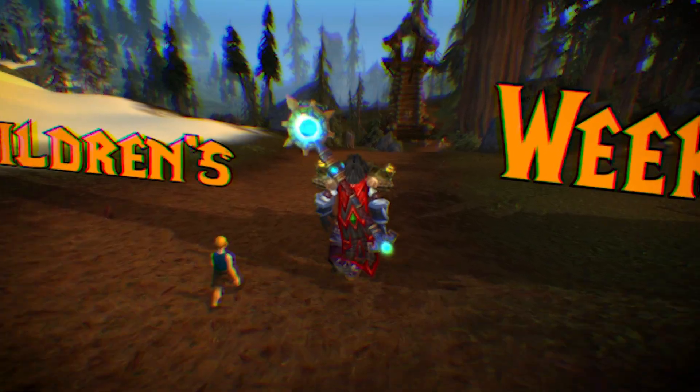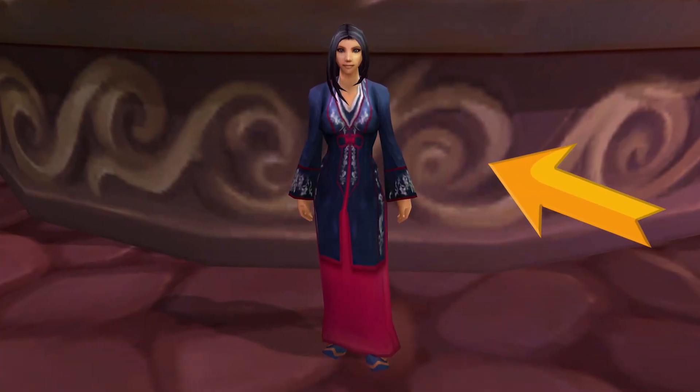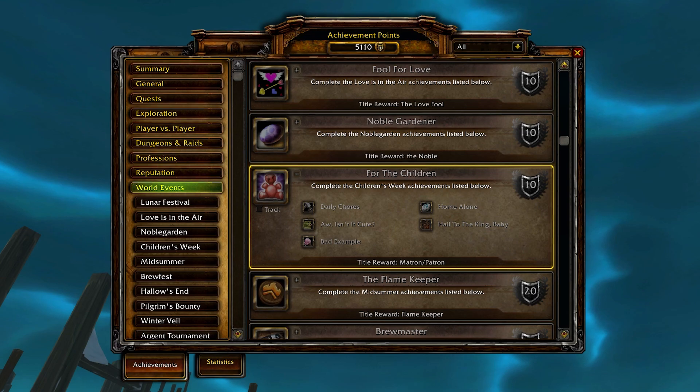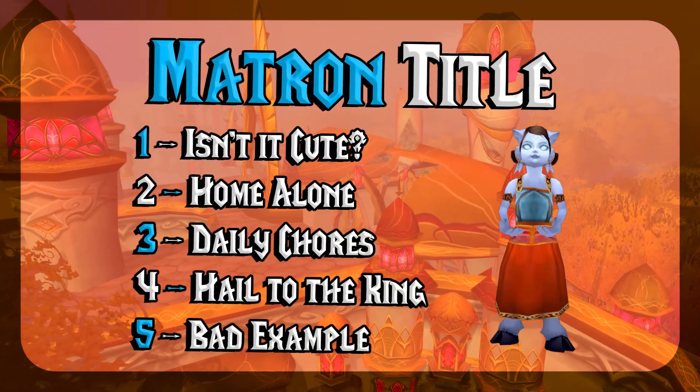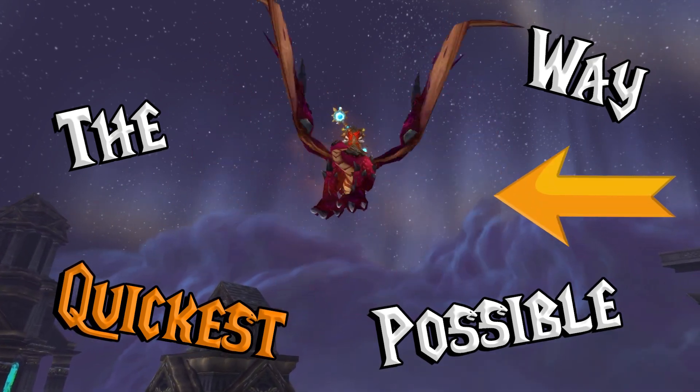If you want your limited-time Violet Proto-Drake, you can't miss the Children's Week event. This one-week event runs from May 2nd to May 9th, starting from the Orphan Matron NPCs. You'll have to complete 5 quick achievements to get your Matron title and cute limited-time pets. Here's the quickest possible way to get these achievements done for your Violet Proto-Drake.